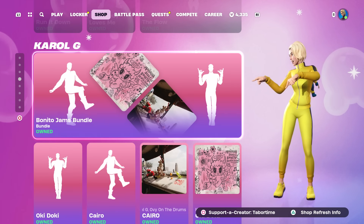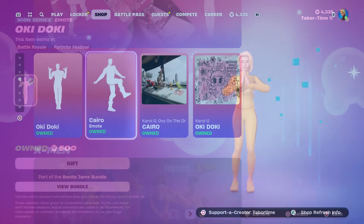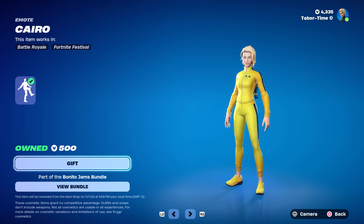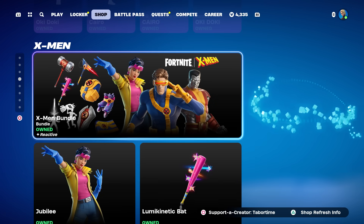Then we got the Carol G stuff. She's got a Jams Bundle. I don't know some of these songs — this one's called Okie Dokie, and the other one is 500 V-Bucks a piece.